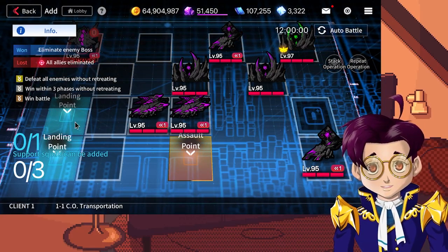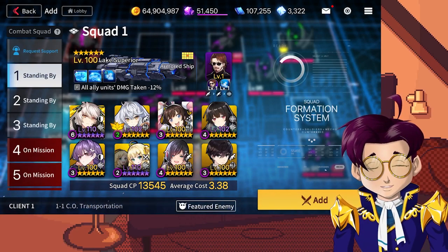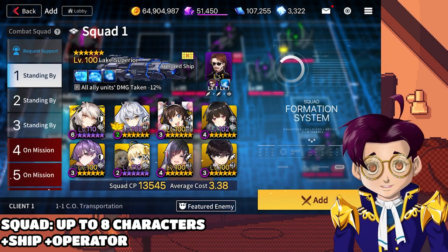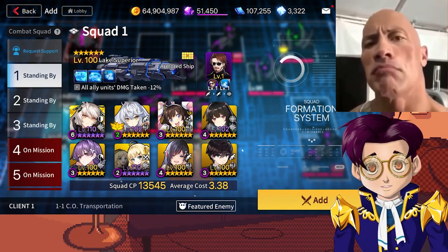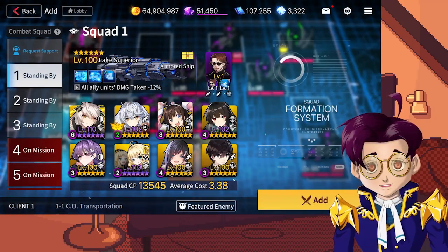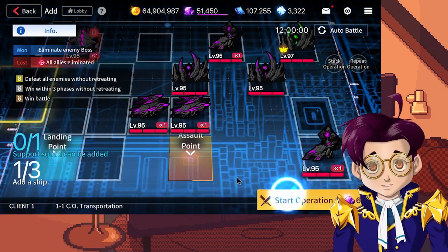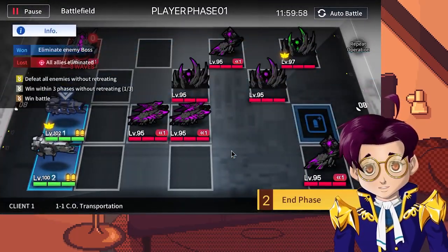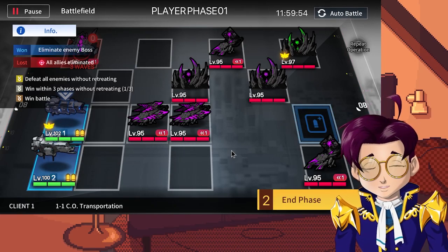In most cases, you're going to begin by adding squads to the field. A squad in this game consists of a maximum of eight characters, as well as a ship and a ship operator. For example, Team Waifu — yes, that includes Kyle — is the first squad I'm going to deploy with the Lake Superior ship. You add them to the field, and then you start the operation. Once the operation is started, you can move your little squads around the map, strategy RPG style.